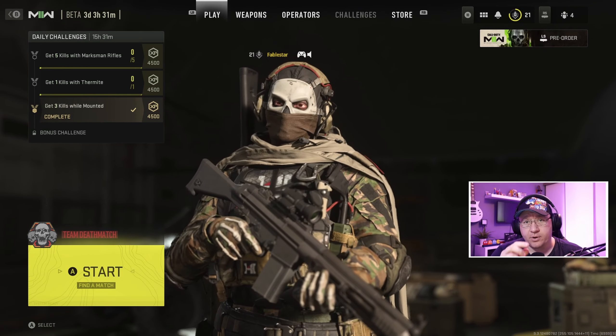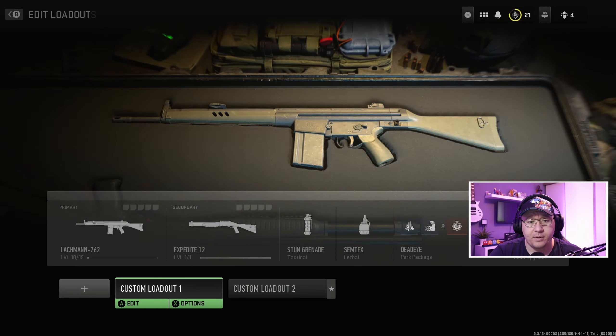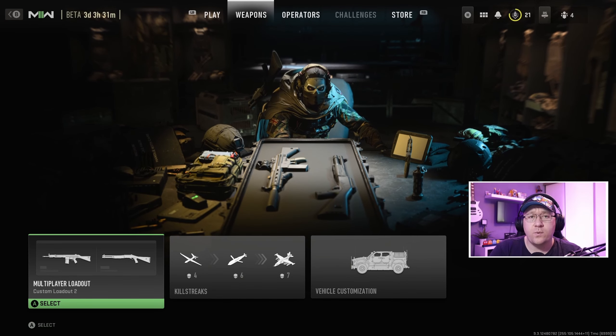Now, across the top of the screen you can see it says Play, Weapons, Operators — which is grayed out — and Store. You want to go across to Weapons. Once you're on the Weapons tab, you're going to see Multiplayer Loadout at the bottom left-hand corner.